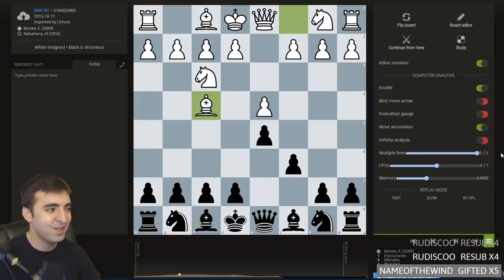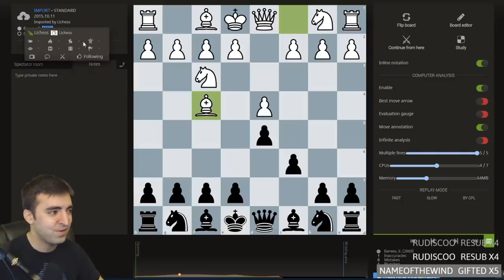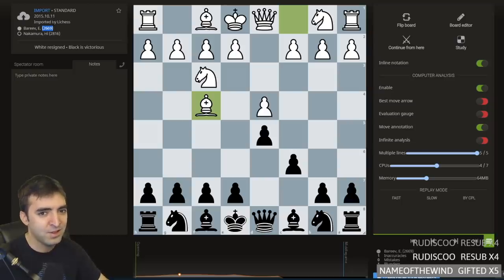He won with Black against the London, against a strong Grandmaster, Aviani Bereev, over 2600 FIDE. This was played in — I think it was a Millionaire Open, like a Rapid or Blitz playoff. And White just completely crumbled in the opening, but it was a tricky line from Hikaru.